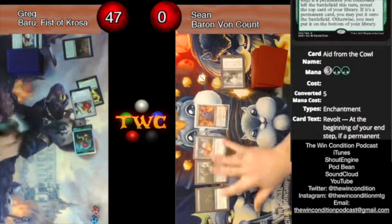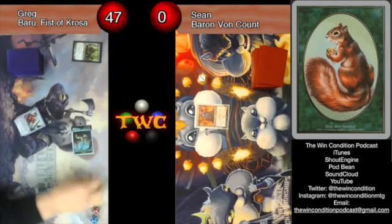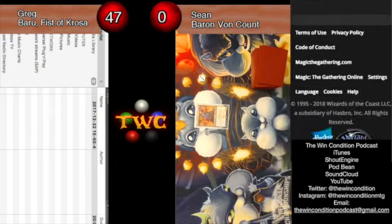Aggressiveness is so strong — aggressive squirrels will always kill Emrakul! Hey, fifteen 1/1 squirrels will kill Emrakul — she does not have protection from a color. Look at that squirrel token! Look at that Unglued squirrel token! Good games! Those cards are expensive. Alright, stop.